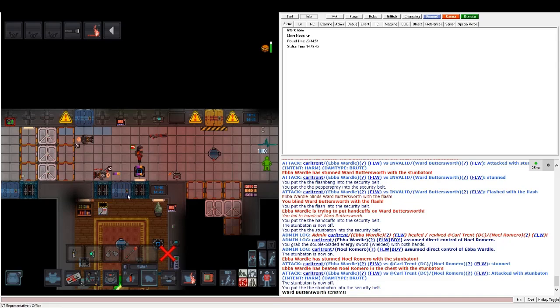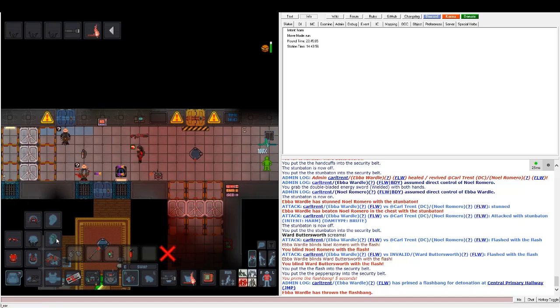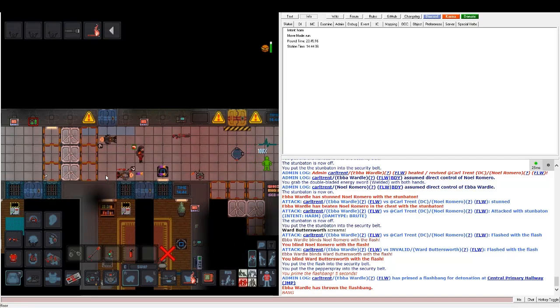If any of these people have a mask or sunglasses, pepper spray and flash won't work. Flashbangs are always good to use. If you have your HUD glasses on and your security gear, you won't be affected by flashbangs yourself.